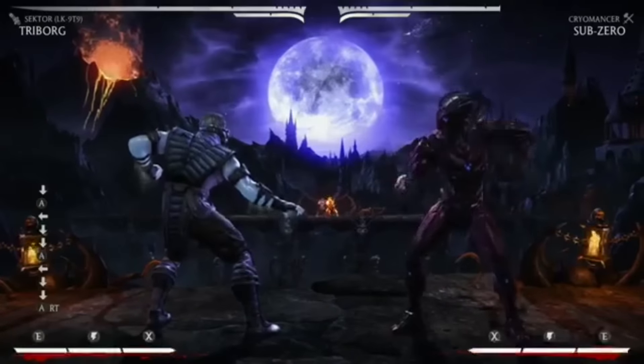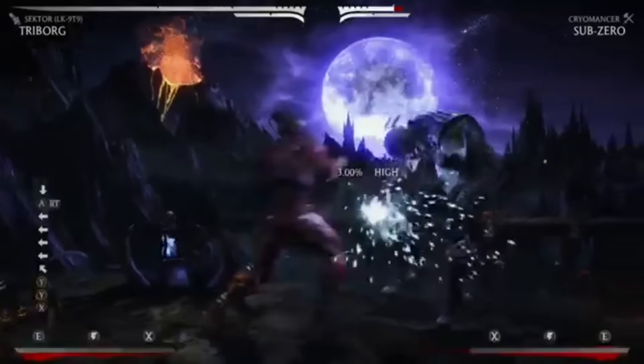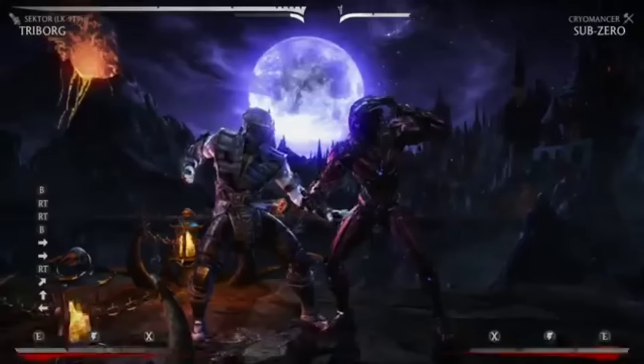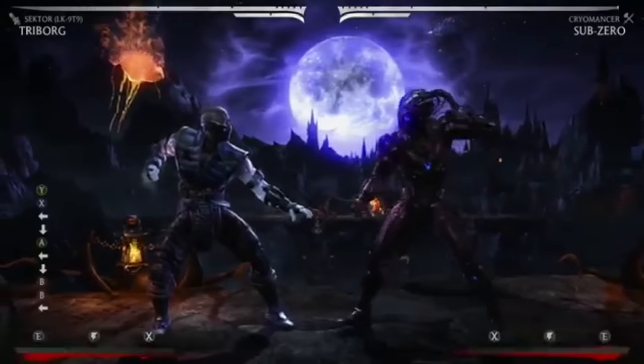So you can do the EX one, and look at that — you could use that as like an anti-air, or you can use it just as a quick getaway. One good thing about that move too is it's armored. The meter burn flame burner has got armor and hits multiple times, so it does armor break. It functions really well basically as a get-off-me tool that Sector always lacked in Mortal Kombat 9.